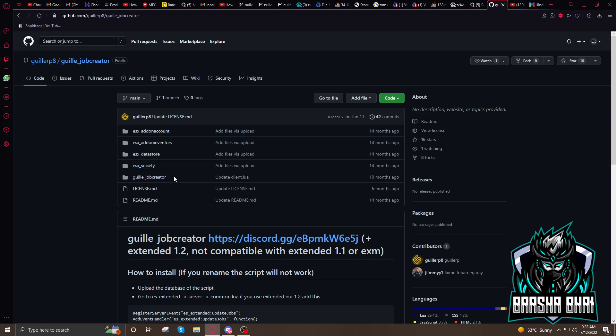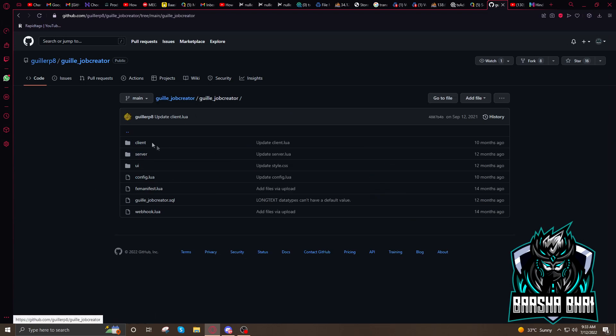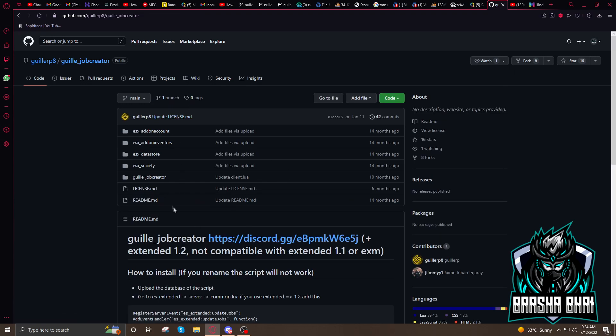You only need the job creator file itself. Open it up and run the SQL file. I've already made a video on how to add SQL files — the link is in the description, you can check it there. After adding the SQL, upload the job creator folder to your resource folder.